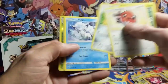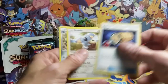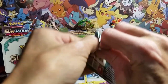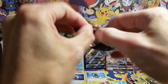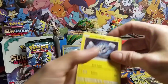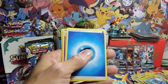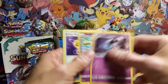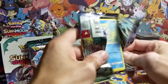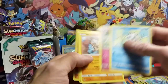Fletchling, Victory Bell reverse and a Probopass. Come on guys — got a Wishiwashi. There's one more epic pull here — one more epic pull. Tentacool reverse, it's Alolan Sandslash rare non-holo. So many green codes in this freaking box, I'm telling you.